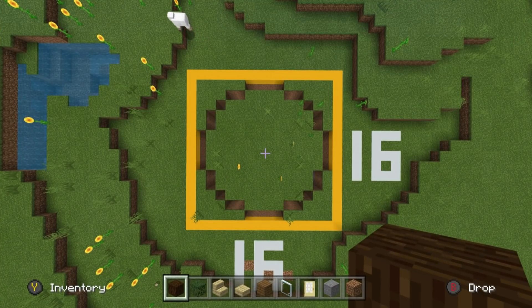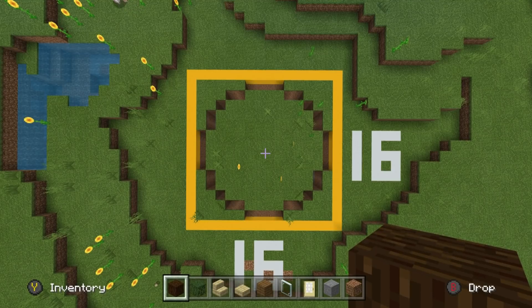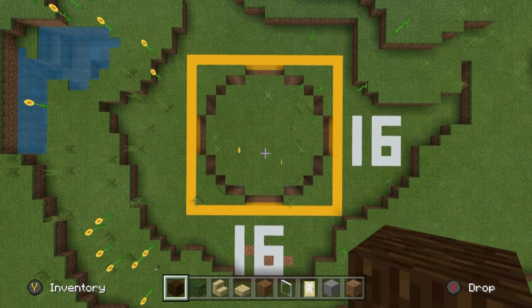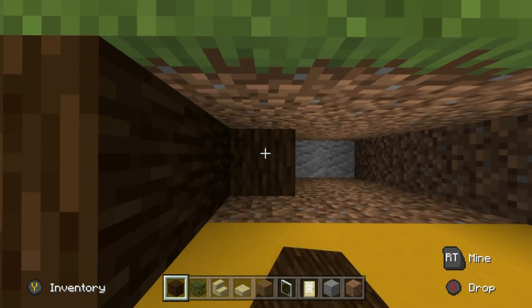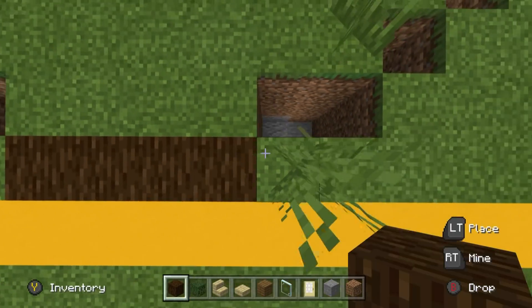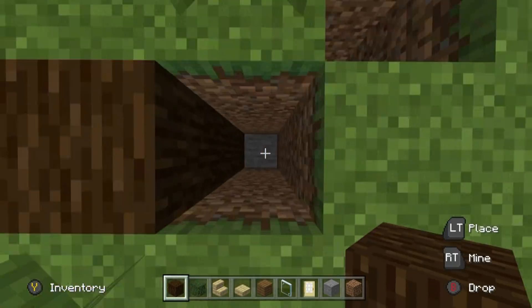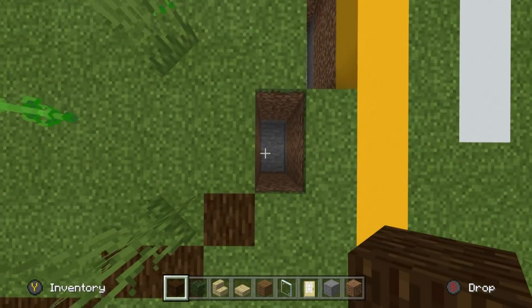We're digging down three now but we already started with one, hence why we are digging down by four in total. I think four is a good compromise for this easy below-ground base. Now that we have dug all of that out, we are going to fill in all of this using some spruce wood — just filling all of the outside parts in with spruce wood to give our survival base a shape.